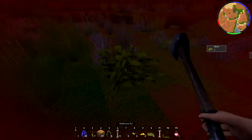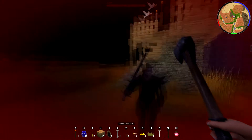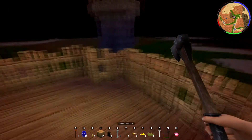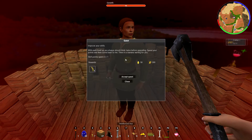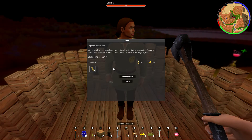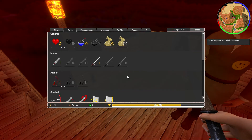Let's go up in case we get something from this guy. You gained a level - but decide carefully for which upgrade you decide. Good quest - nice. Improve your skills, with each level up you always should think twice before upgrading. Spend your points and then come back to me, there's a banana waiting for you. If we go into skills, we need to spend skill points.